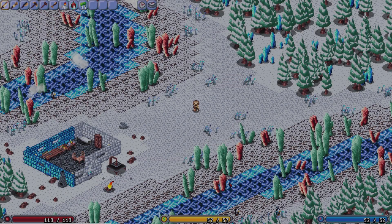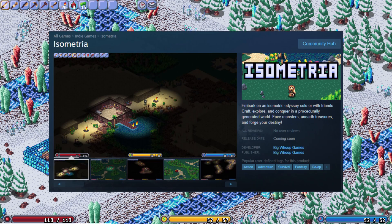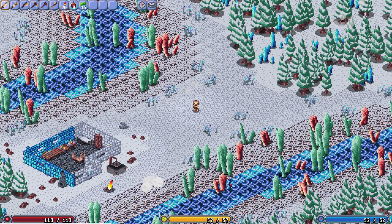Last but not least, and probably the most important development in Isometria's history, is the creation of a Steam page. You can now wishlist Isometria on Steam, and I am extremely grateful for the nearly two and a half thousand wishlists that have already come in. Thank you so much, that is ridiculous — I honestly can't believe it. So thank you so much, and if you haven't already, head on over to Steam and wishlist it. I'll leave a link in the description below, and until next week, have a good one. Bye.